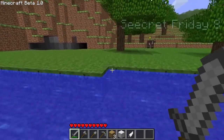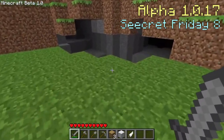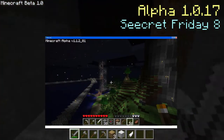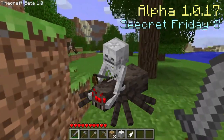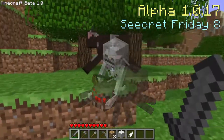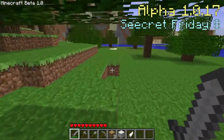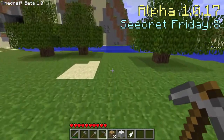Alpha version 1.0.17 is the 8th Secret Friday update. It added chickens, slimes, and pigs to multiplayer and made the day and night cycle work there as well. Fences were added, so were spider jockeys — skeletons riding spiders. This version also added the chicken's slow falling ability, which makes them basically negate fall damage. In the following weeks, Notch fixed a lot of bugs, including an old duplication bug.